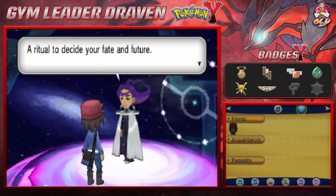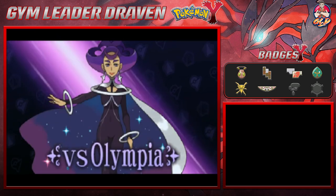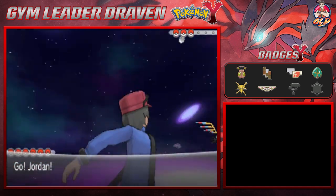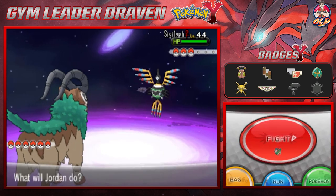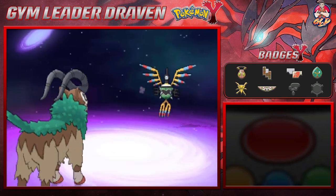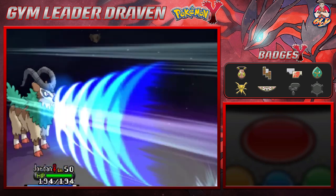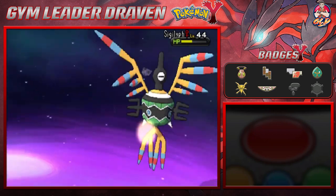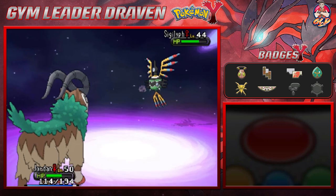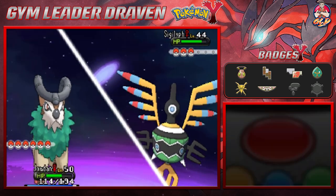Olympia says 'a ritual to decide your fate and future - the battle begins.' A woman of few words, that's how I like them! Here we go, gym battle number seven against Olympia - she comes out with Sigilyph, which is both fast and awesome. I may have chosen the wrong Pokemon but I'm taking my chances. She uses Reflect which will make our physical attacks weaker. We got a critical hit with Strength, then here comes Air Slash. Going Strength again and she uses a Hyper Potion.